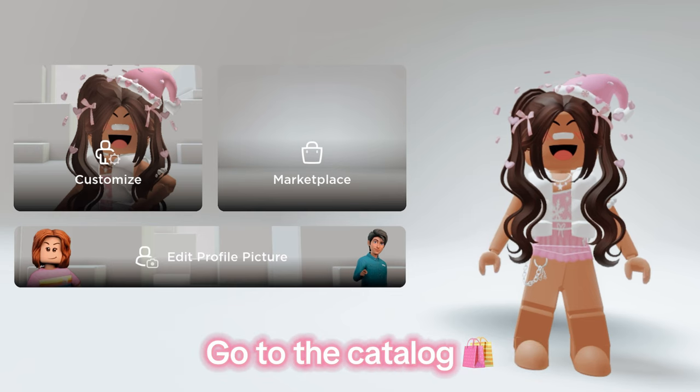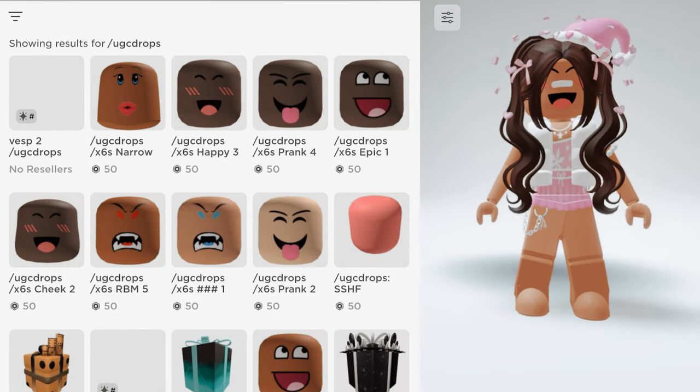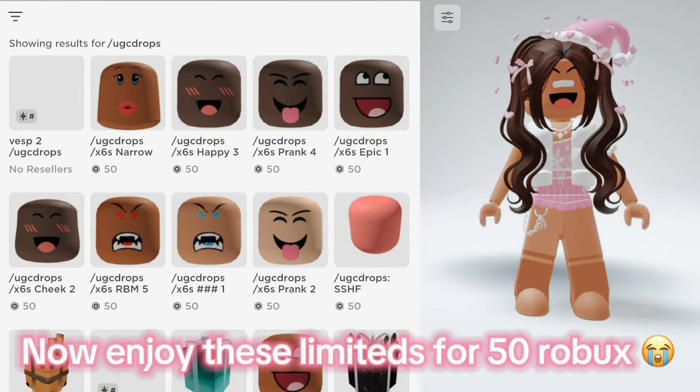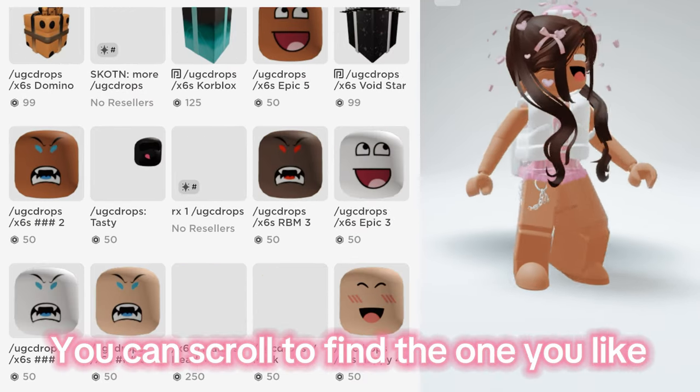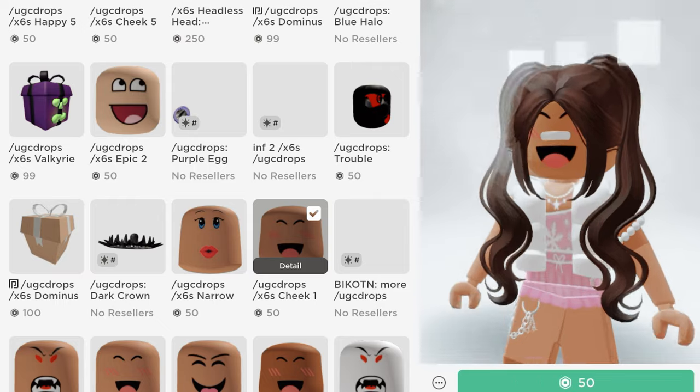It's very easy to find the items. Go to the catalog and search up slash UGC drops. Now enjoy these limiteds for 50 Robux — you can scroll to find the one you like. They look so real.